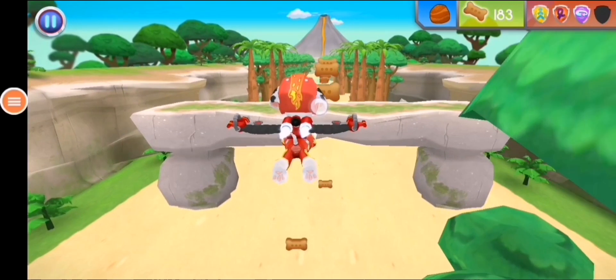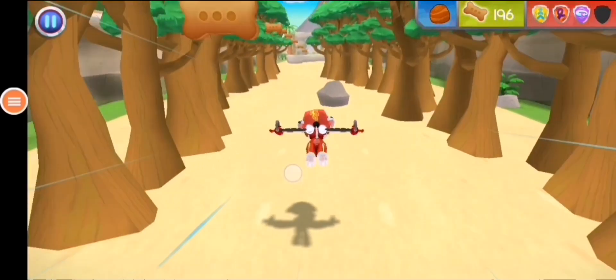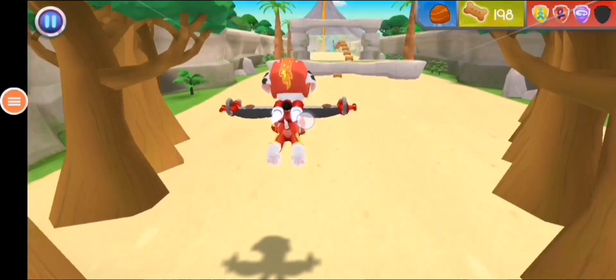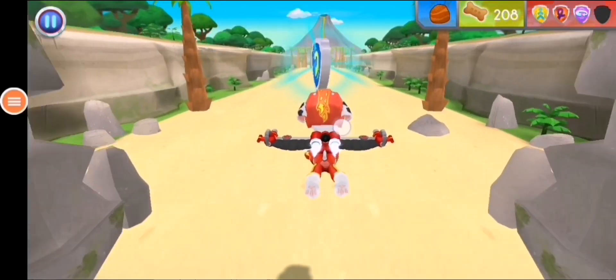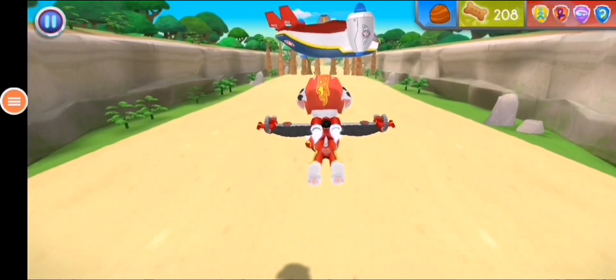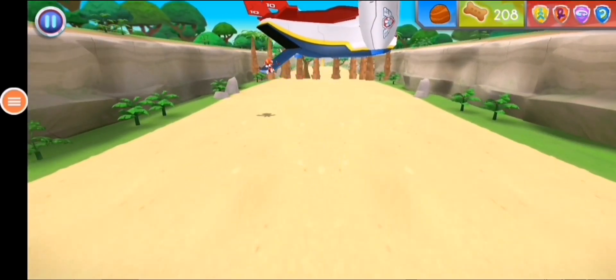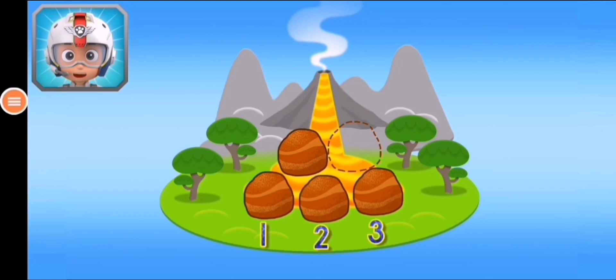Speed boost. Whoa. I'm getting dizzy. Awesome flying. It's always time for treats. Nice work. That was a great barrel roll. Woo-hoo. Awesome. Now Marshall has one, two, three, four rocks. There's only one rock left to find. Keep flying to find them all so Rubble can block off that lava.